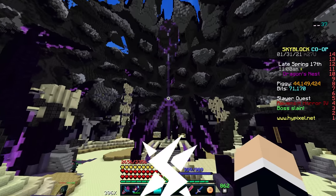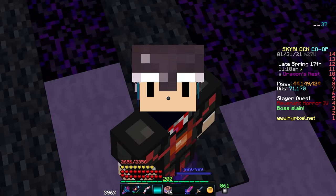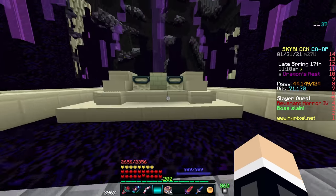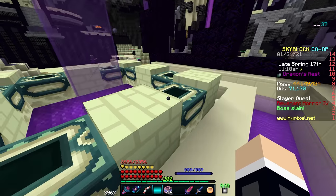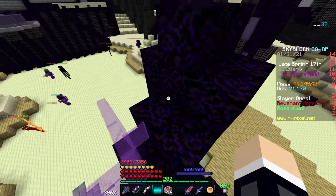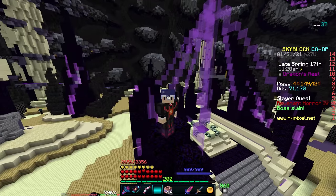Let's get into some tips for you all. The first one is to not fight dragons, or at least not place your own summoning eyes. It's extremely addictive to drop 15, 20, 30 million coins on some summoning eyes, placing them and fighting dragons, but inevitably you're gonna lose coins almost every single time.